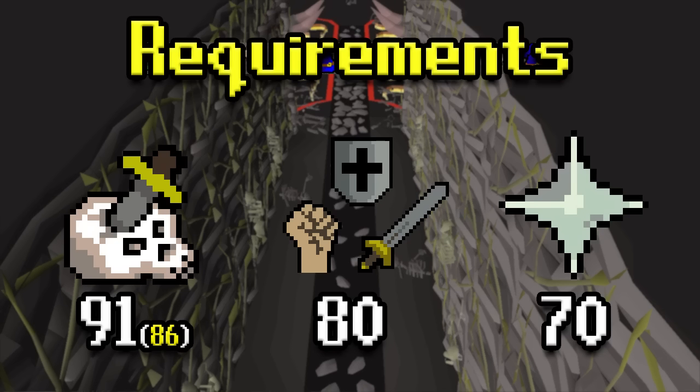We'll start with the requirements. 91 Slayer is required, but you can boost from 86 with a Wild Pie so you can technically kill it earlier. Boosting at 86 is annoying because you have to boost every single minute, so I'd realistically recommend 87 or 88. If you get a Hellhounds task you can do this earlier.